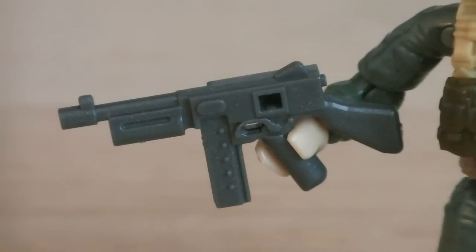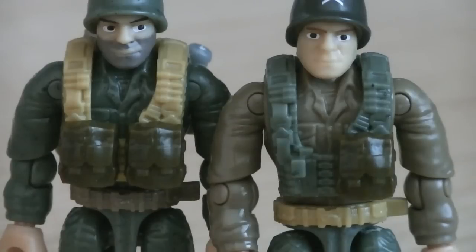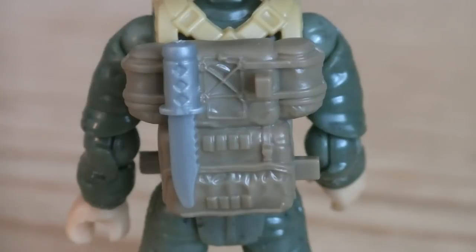Weapons and accessories include a brand new gray Thompson submachine gun, along with another new gray weapon, the M1 Garand, which has a bayonet permanently attached to it. Also included are two combat vests — one in green and the other in tan — three brown ammo pouches, a tan backpack, and a silver combat knife.